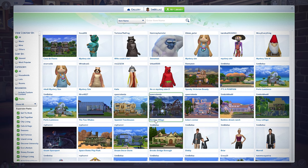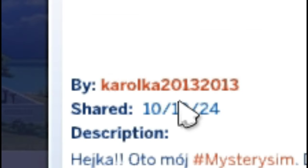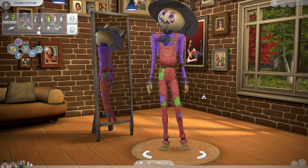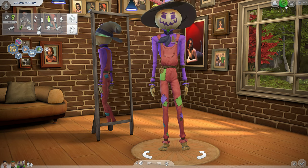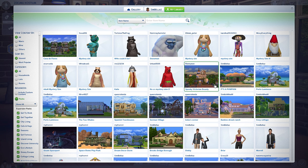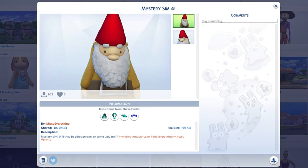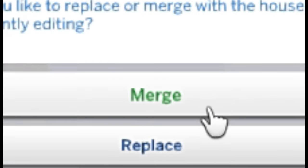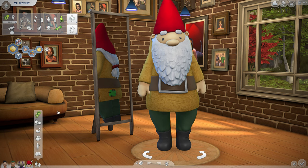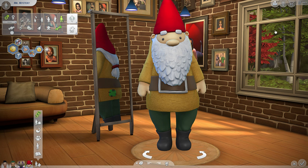Next up we have Patchy, made by Carol Carr. You know, aside from Grim, Patchy is kind of weirdly attractive — I don't know, I'm weird. Then we're gonna merge this adorable gnome mystery sim number four, made by MissyEverything. Let's go ahead and make a baby.